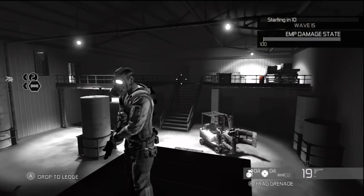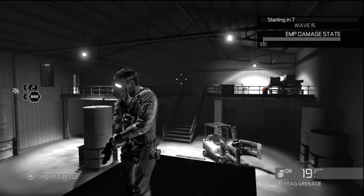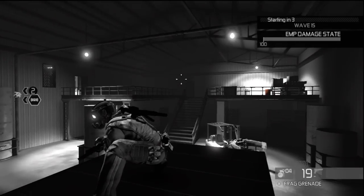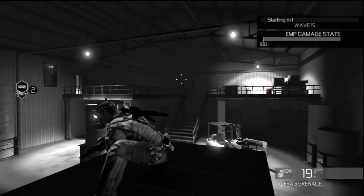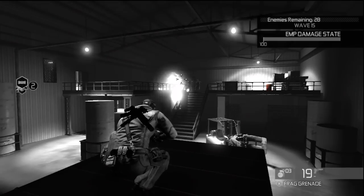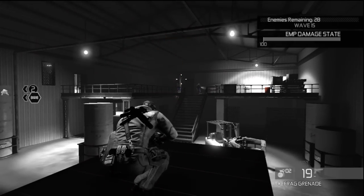So what you gotta do is, on this side, is take out that light I just took out. The enemies are gonna be coming from the top of those stairs and also where I'm looking at right now. But your partner is actually gonna be killing those guys down there. All you gotta really worry about is just killing these guys from the top of the stairs.